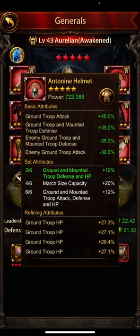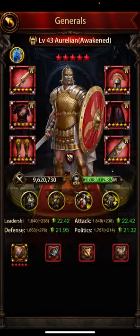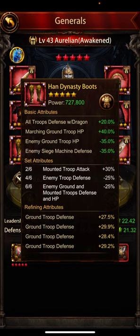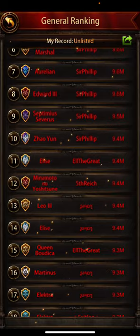The Antoine helmet — 40% attack and 35% defense — I think it's better than the fury helmet. I don't know why he had the fury helmet on the main, because this just looks better. The Antoine plume and the Hans Dynasty boots give 40% ground HP and 25-20% defense. Looks good.